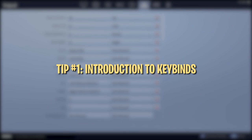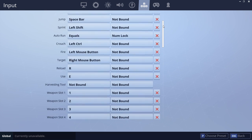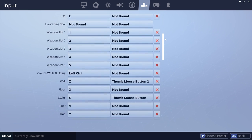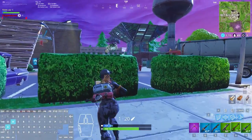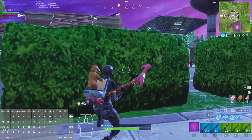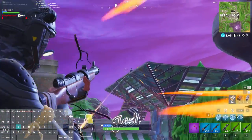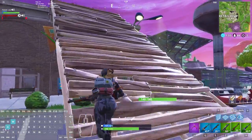Keybinds refer to specific keys you use to perform actions in-game, like shooting and building. Movement keybinds, for example, are always bound to WASD, while shooting and aiming down sight are bound to left and right-click. These are your core keybinds and shouldn't need changing. Other keybinds like your weapon slots, building, and edit buttons are all keybinds that you should think about changing. The default bindings for these can work, but aren't necessarily optimal.